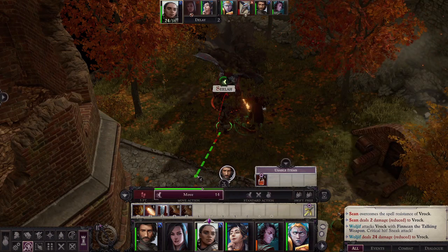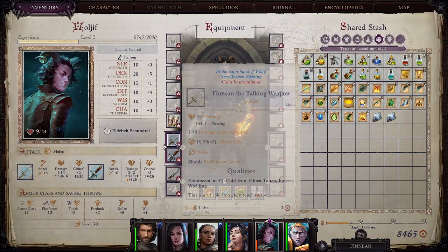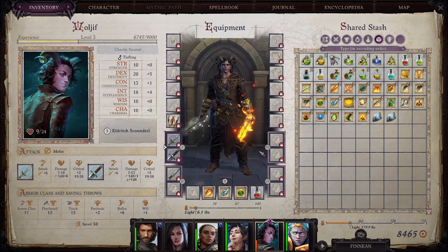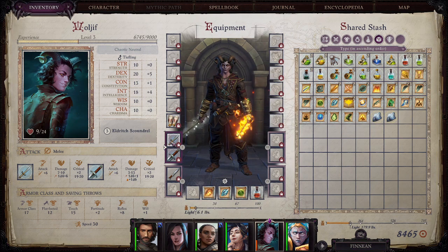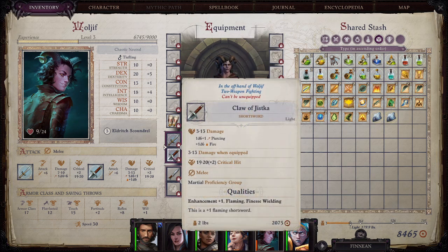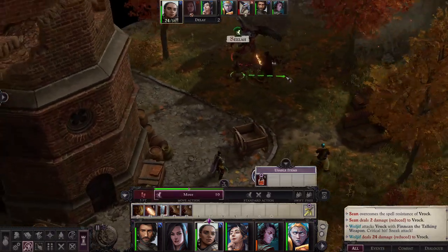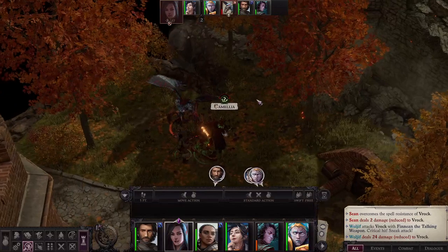So if you haven't gotten Wuljif, check him out. We've kind of equipped him out with two special items. We've got the Finian, the talking weapon. You can pick Finian up in the quest line for Wuljif. And then we've got the Claw of Jistka — that's an item we picked up. I think that was a reward from a little bit earlier on.